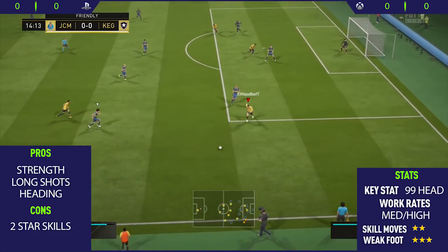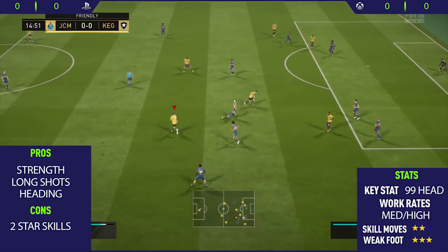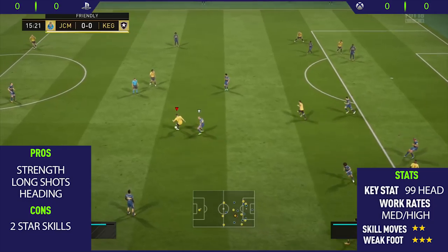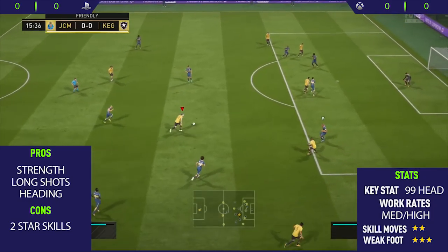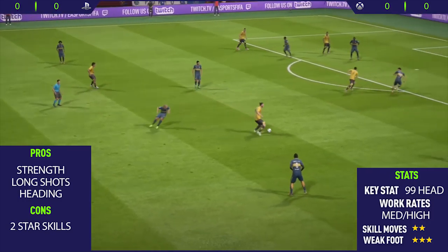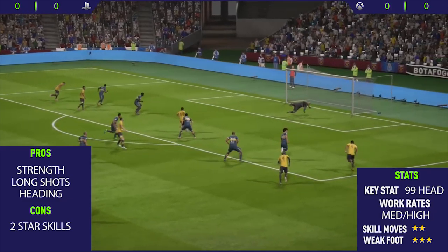Getting into his pros now — his first strength is that this guy is so strong, he has 96 strength in game and he's really good at working as a hold-up play striker. I didn't really use him that way but when I did, I played the ball into his feet, he held the ball up, people made runs, and then he played the ball back.